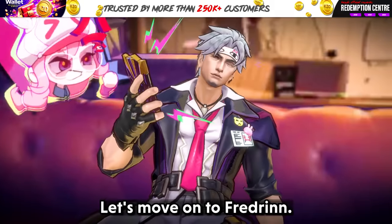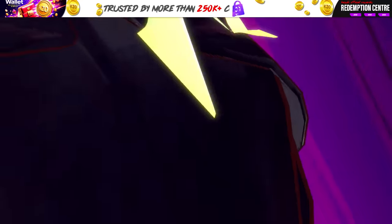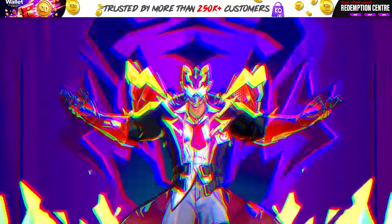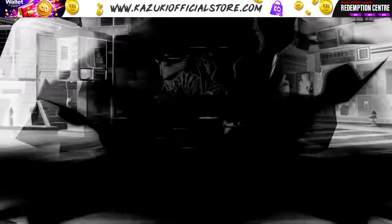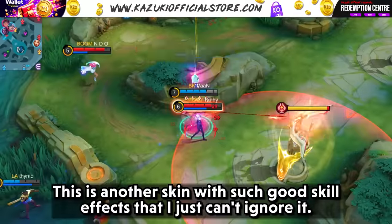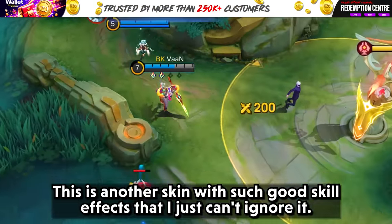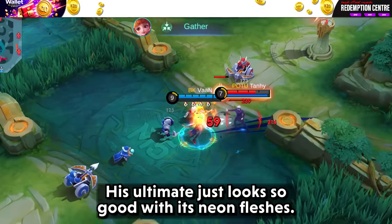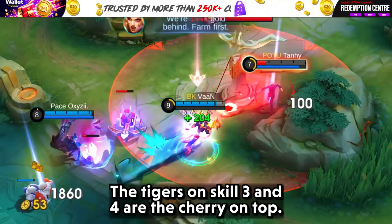Let's move on to Fredrin. This is another skin with such good skill effects that I just can't ignore it. His ultimate just looks so good with its neon flashes. The tigers on skill 3 and 4 are the cherry on top.